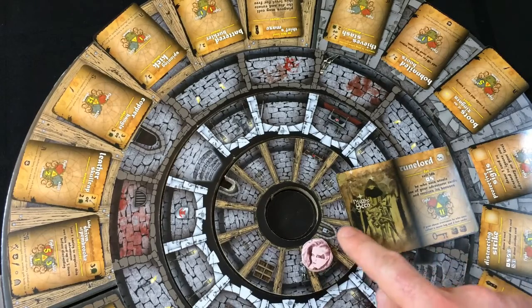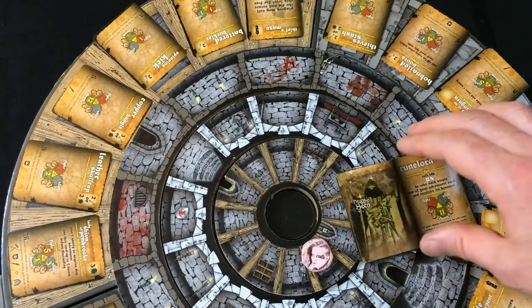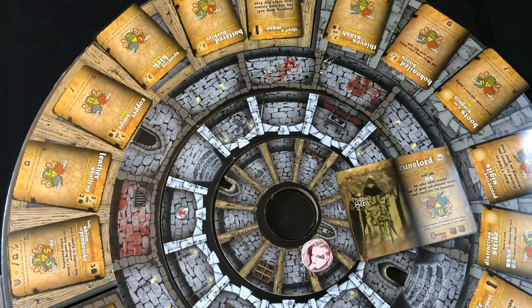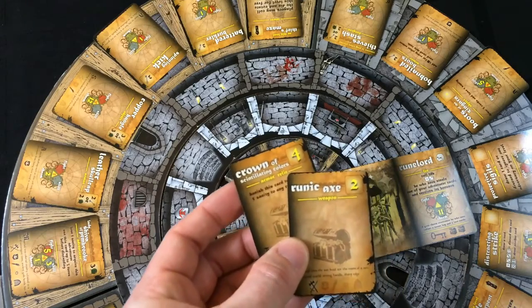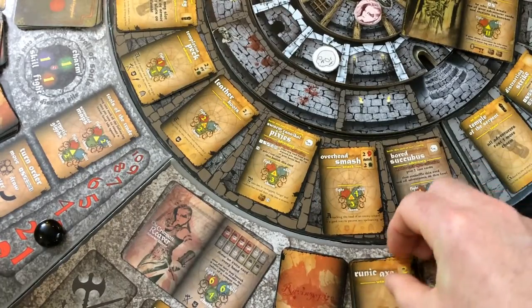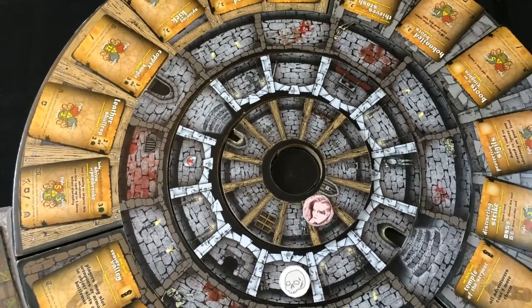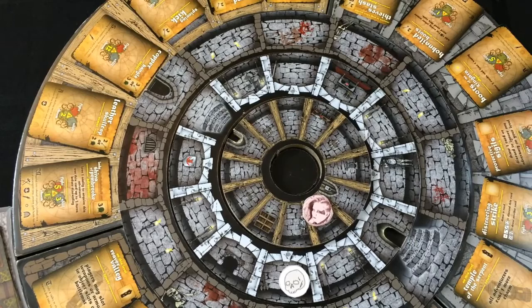I gain a Tower Key — I can now move through this door and into the center space to take on the final battle — and two loot cards. I draw those: a Runic Axe and a Crown of Scintillating Colors, which go directly into my discard pile. I discard the foe, and I now have a Tower Key and am ready to enter the final part of the dungeon.